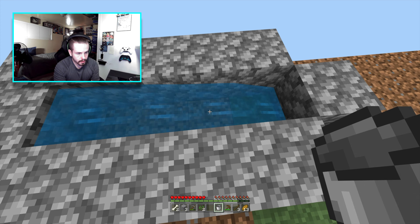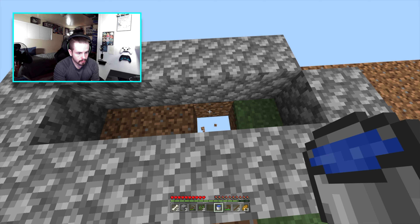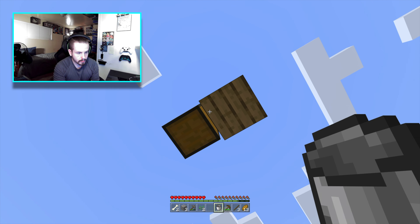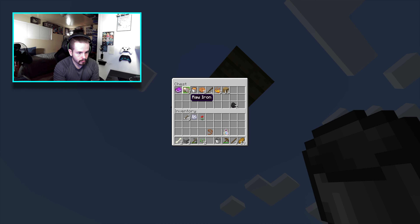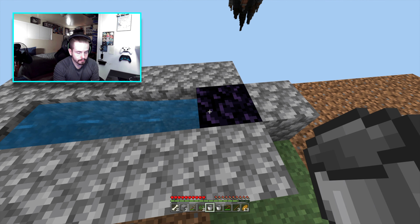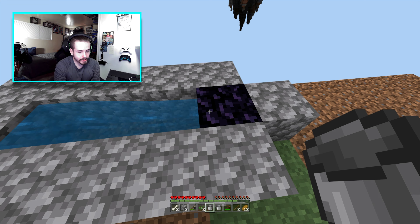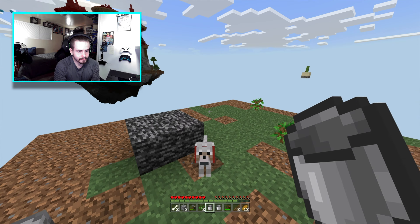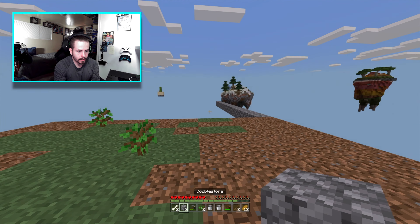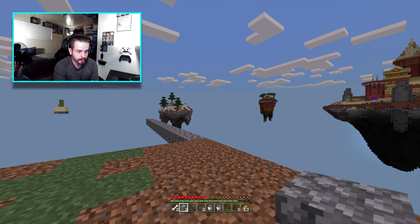We need to make cobblestone — that's what we need. Okay, and then lava. I only have a couple of chances to do this because we can screw everything up. Well... we just screwed it up. That is great. Okay, how am I going to do this now? I guess I'll wait until the trees grow and then I can get over there. This is not what I was planning.